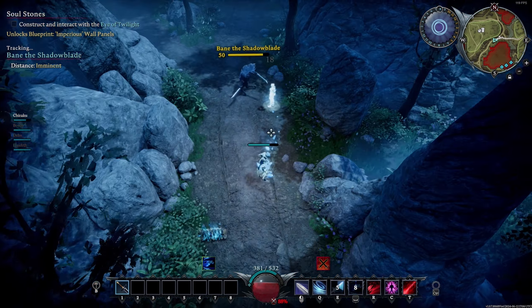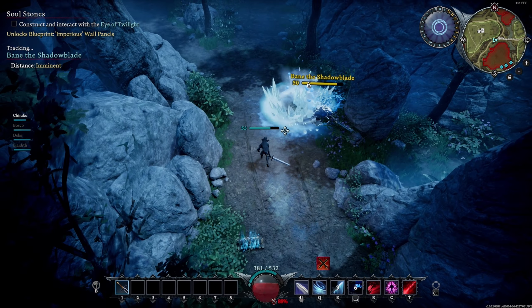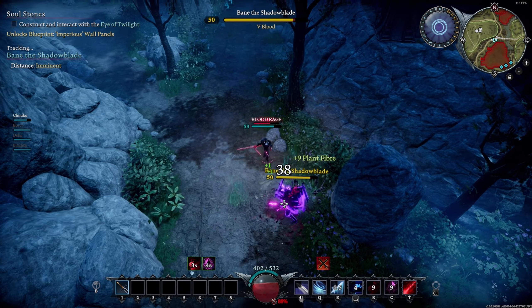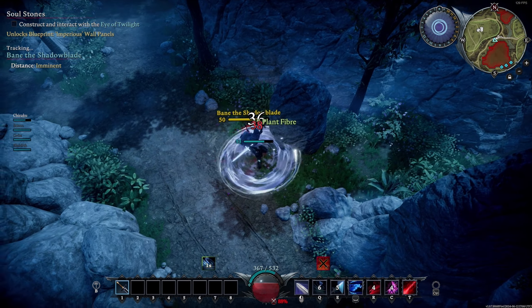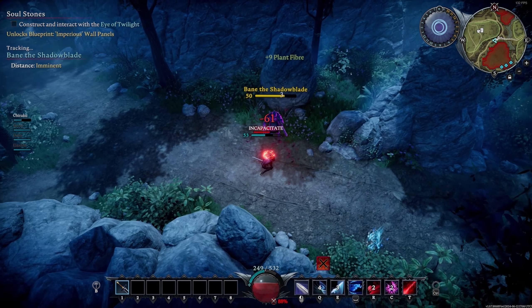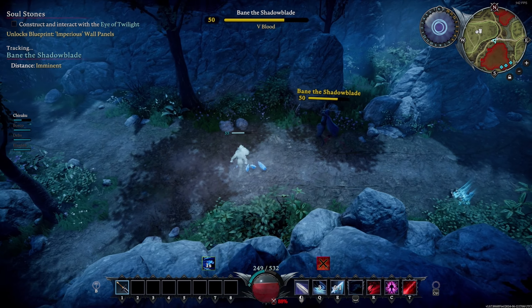Try to move away from the boss to avoid this damage. The boss will also dash away, followed by throwing 3 daggers at you. When hit, each dagger will deal a decent amount of damage, but if you are hit by all 3 daggers this could lead to a large amount of damage. Try to sidestep these daggers.